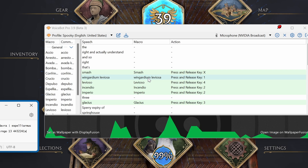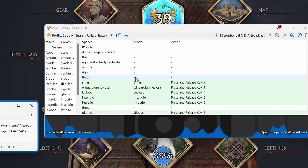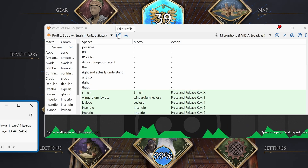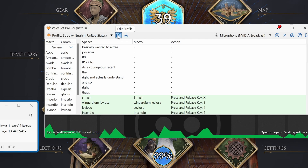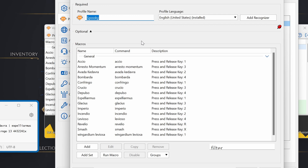So basically what I do — I created a profile. If I go and edit the profile, you can see all the different macros that I have here. You see profile language — you choose English. And you can see that you can add more.